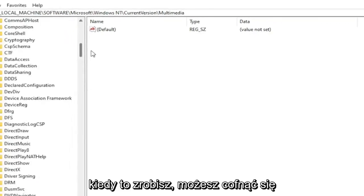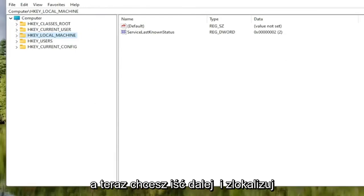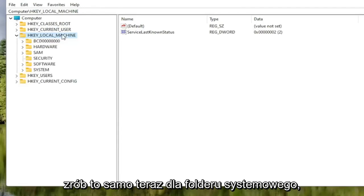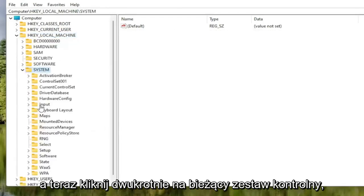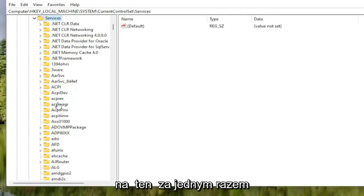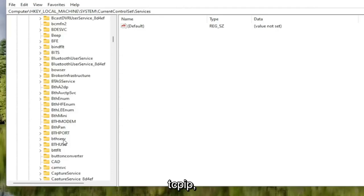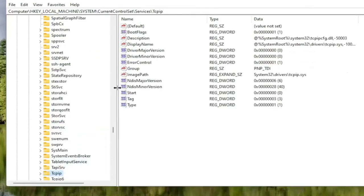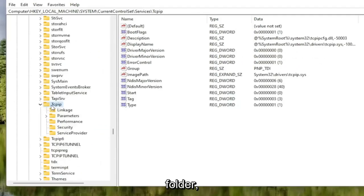Once that's done, you can go back and just collapse these file folders. Now you want to go ahead and locate the HKEY Local Machine folder and double-click on it. Do the same thing now for the System folder — double-click on that. Double-click on Current Control Set, then the Services folder. Locate the TCP IP folder — you can also click on one of these folders and start typing it in, and it should take you right there as a shortcut. Double-click on that folder as well.